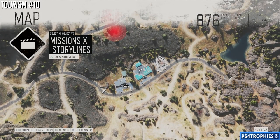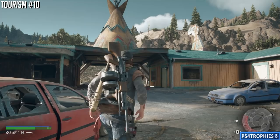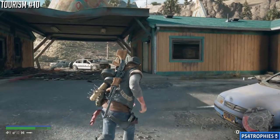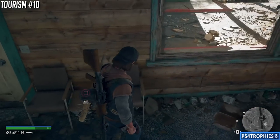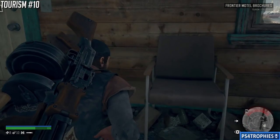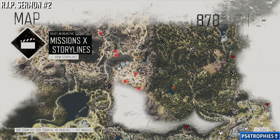Number ten is right next door, just to the right of Crazy Willies. You're going to see a motel — go into the reception area and it's going to be right on the table between the two chairs.